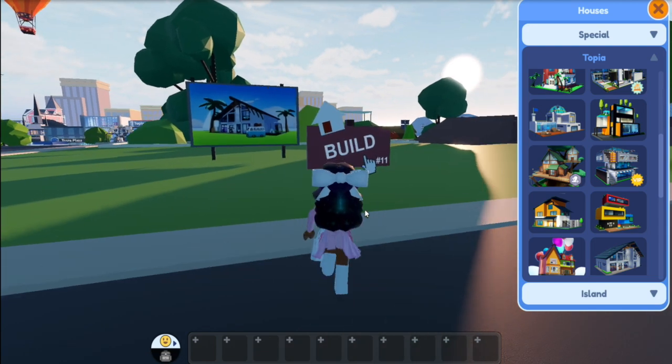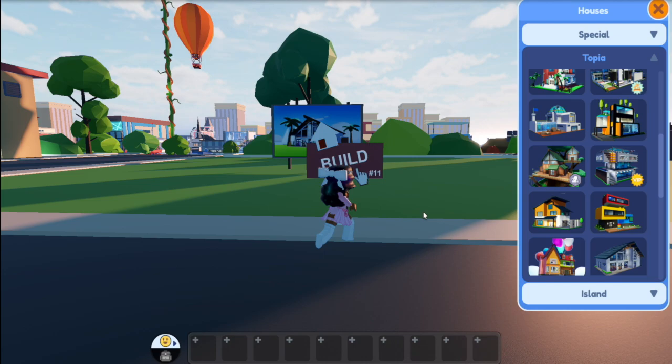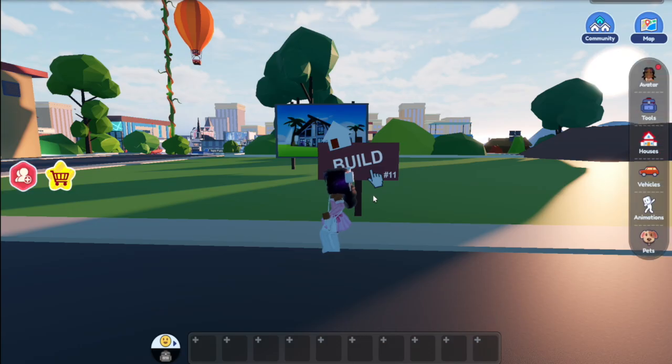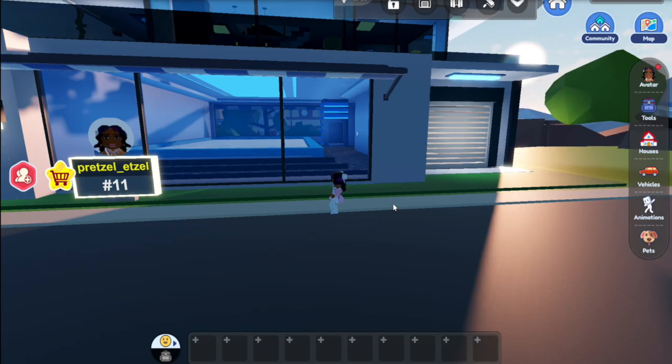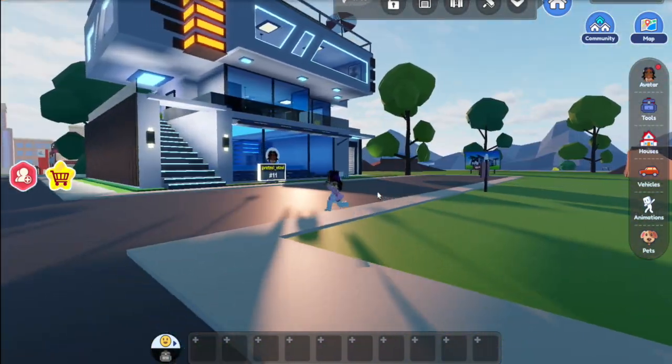The VIP pass also comes with other perks, but today we're just focusing on the houses. Let's build the first one and I'm gonna show it to you guys, then we're gonna go to all the other ones. This is the first one - wow, this one looks like a really futuristic house.